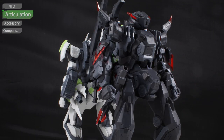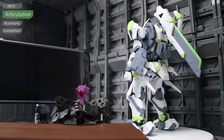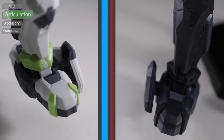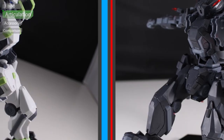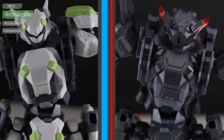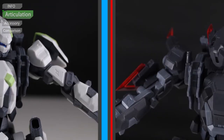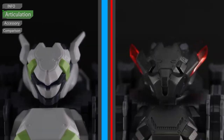Since these two Blast Runners are the same model Kisei, they have mostly the same articulations. Feet. Wheels. Double joint ankle. Rotation at ankle. Single joint knee. Rotation at thigh. Crotch. Ball joint at the booster. Waist. Shoulder. Bicep. Elbow. Wrist. Neck. And ball joint in the head.